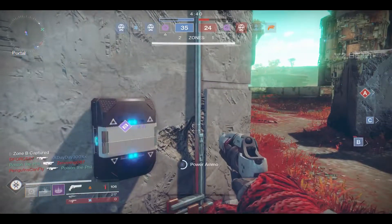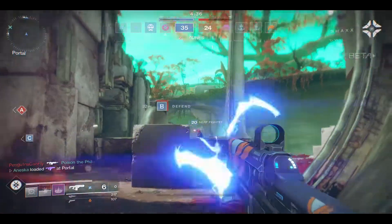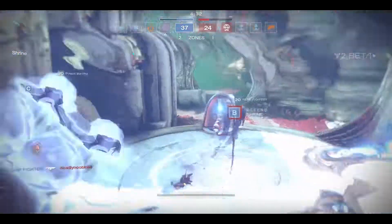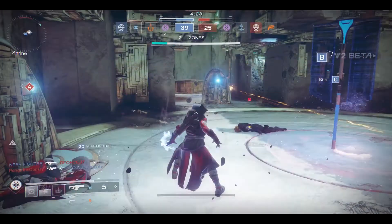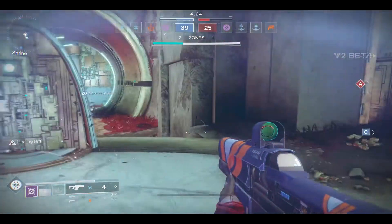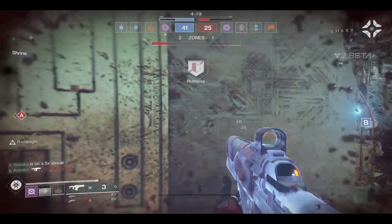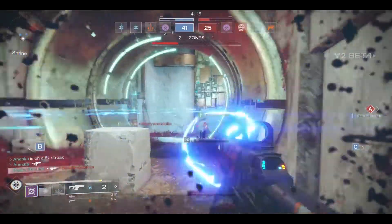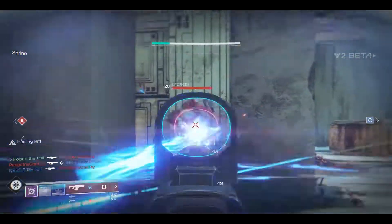Gonna see what I can do towards A — apparently towards B. So I help cap B right here, throw down a rift, get an overshield, and waste a shot. But this is a nice spot — try to use cover in the corner. Phil cleaned up for me right there. Get another nice clean kill here. Gonna stay on the rift for a minute.